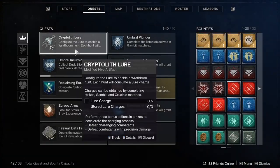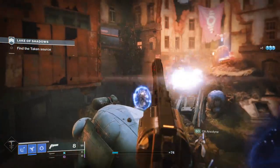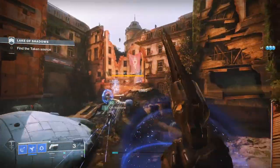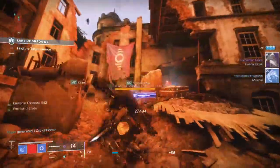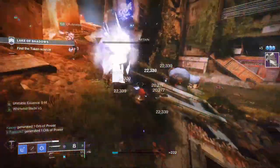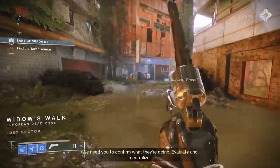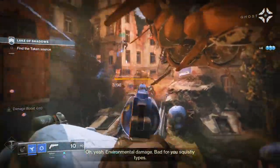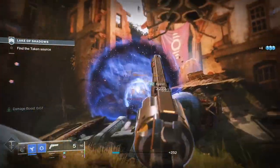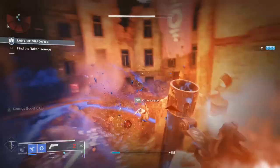Open up your directory, head to the old Lake of Shadows, and launch. Remember that when you launch the strike and you drop in, you can simply wander off to the Widow's Walk Lost Sector over to the left on the EDZ and repeatedly farm that. Every time you kill a yellow health bar boss in PvE, that is a flat 10% to your lure charge. In the Widow's Walk Lost Sector, you can get five of them to spawn.